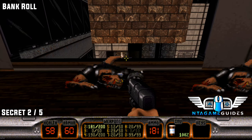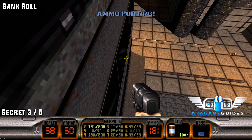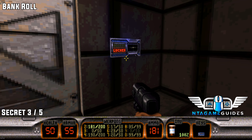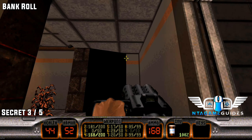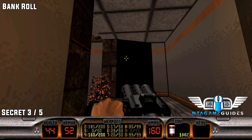Once you grab that keycard, the next secret will be revealed just to your left. Drop down and go to the blue keycard door. Once you go in, be careful — you'll get ambushed. There will be a switch in a very dark corner; once you shoot it, the phone booth will disappear, containing your next secret.